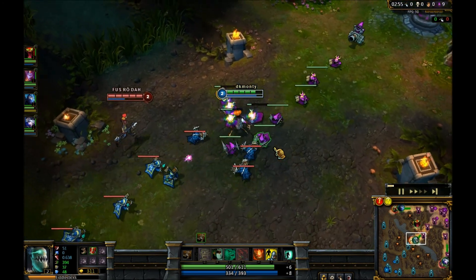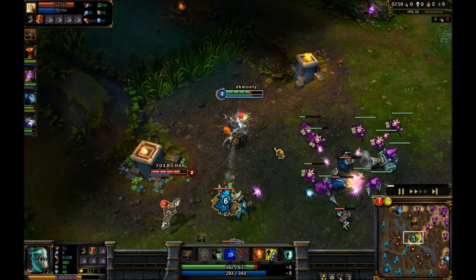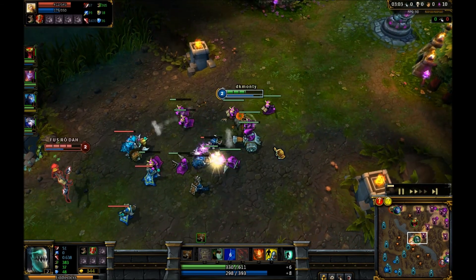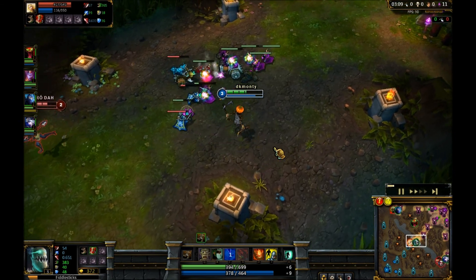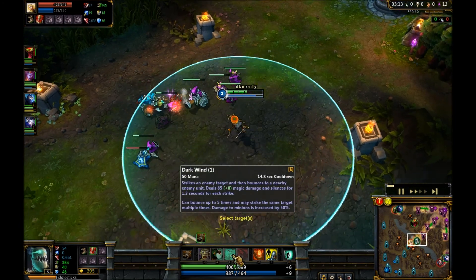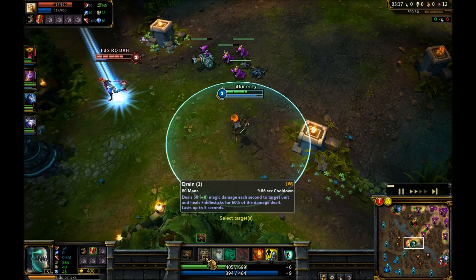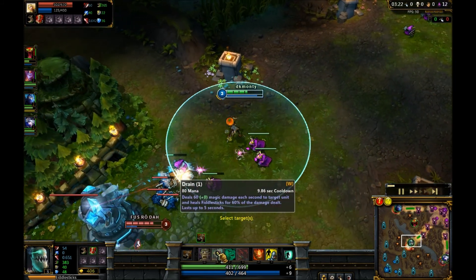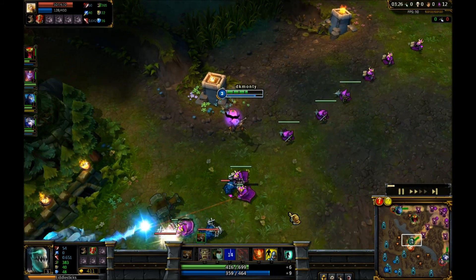Here I'm against Lux, which I'd say is maybe one of the easier lanes for Fiddlesticks - she doesn't have an interrupt, which is nice. But she's long ranged and can do quite a lot of burst damage, which Fiddlesticks is quite susceptible to early game. I get one point in E first and leave it there until I have to rank it up, then switch between fear and drain depending on what I think is best.